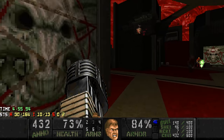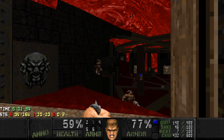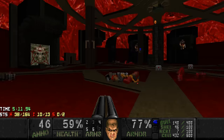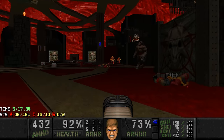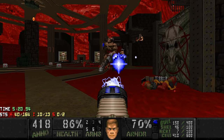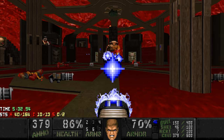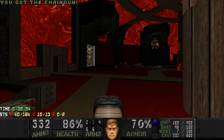Chaingunners are spawning when you fire a shot. Let's not deal with them right now - let's just make them infight. They cannot see you through this window, but I wanna lure them to one side of the room. The Chaingunner - yeah, that's right, Cyberdemon killed the Chaingunner. And now we do the same thing again: plasma the Cyberdemons to death while watching your step. Ingenious.